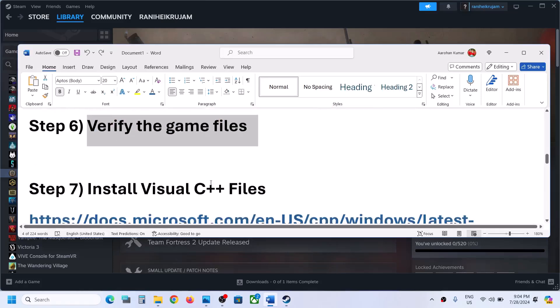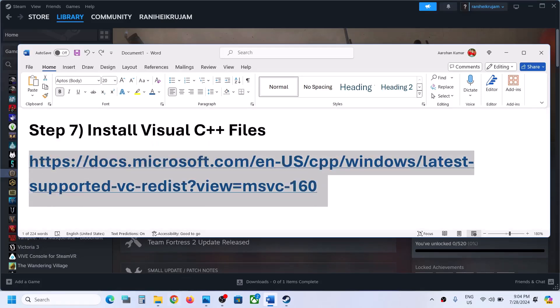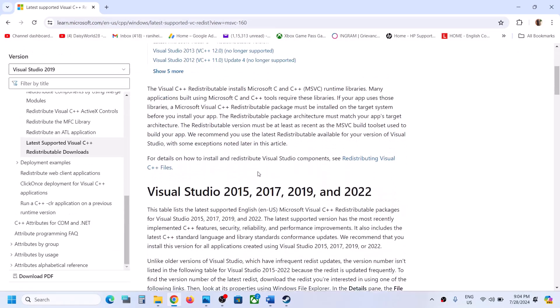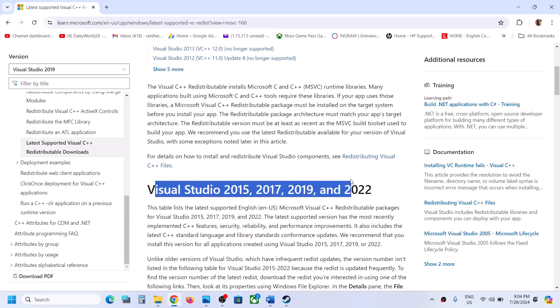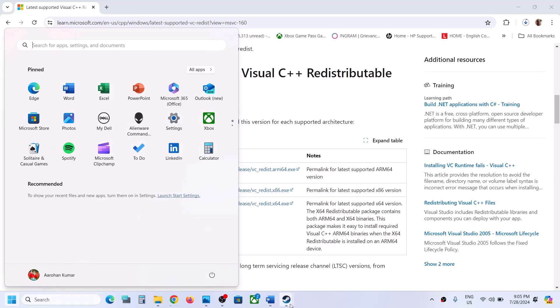Now the next step is to install Visual C++ files. Copy the link provided in the video description and open it in a browser — it will take you to the Microsoft website. Here you can see Visual Studio 2015, 2017, 2019, and 2022. Download x86 and x64, run both files and install both. If you see the repair option click on repair, if you see install click on install. Once both files are installed, restart and after the system restart launch the game.